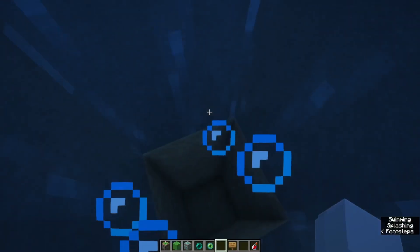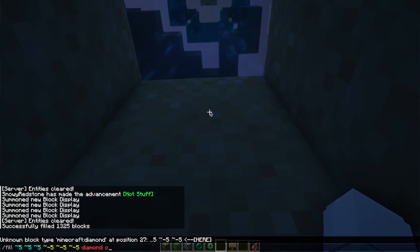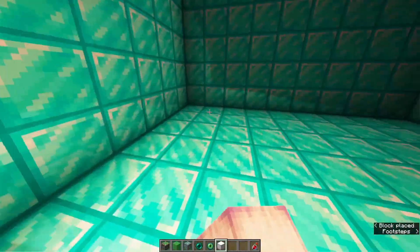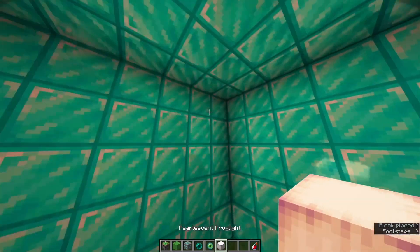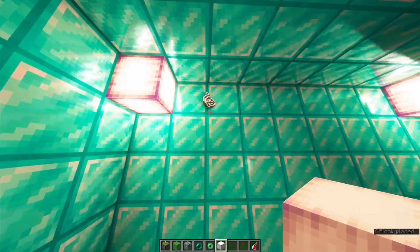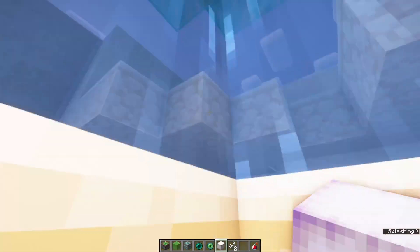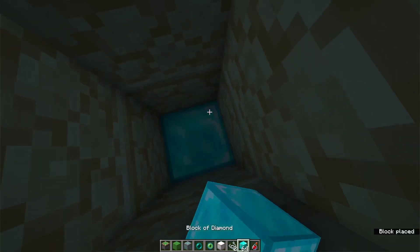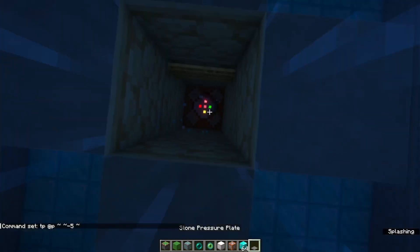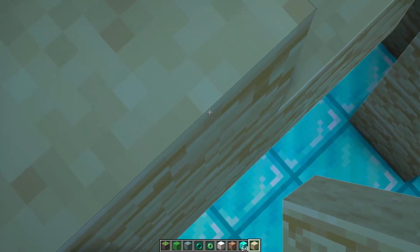Pretend there's ground, and now we come back here and instead of air let's do diamond. Lucky outline, then we place some frog lights to make it look fancy. What if instead of this we used another diamond block? Do that, then we have a pressure plate here with a command block — there we go. Put a pressure plate, and now if we touch this we're down here. Nice.